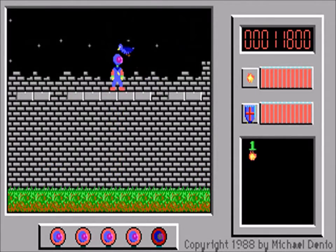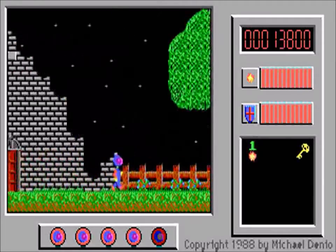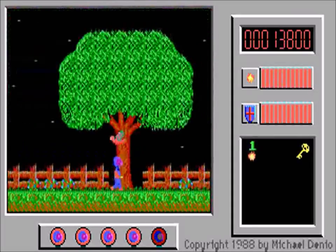Here we encounter our next item, the key. The key is unique in the game — it allows you to open any door. We've seen two doors already, but we'll be leaving those alone for the moment and going for this third one.